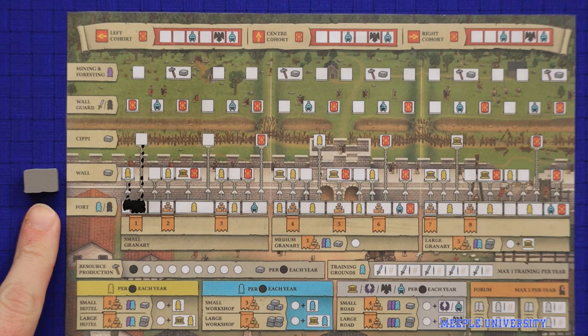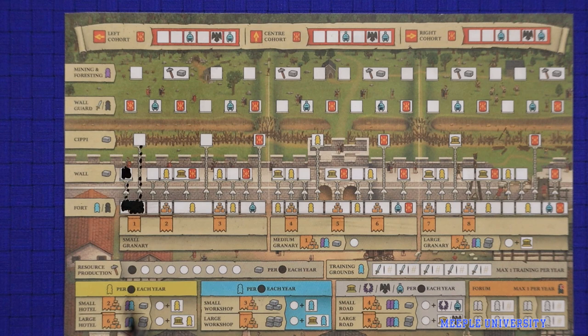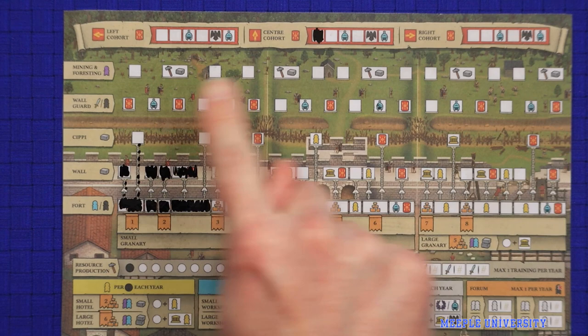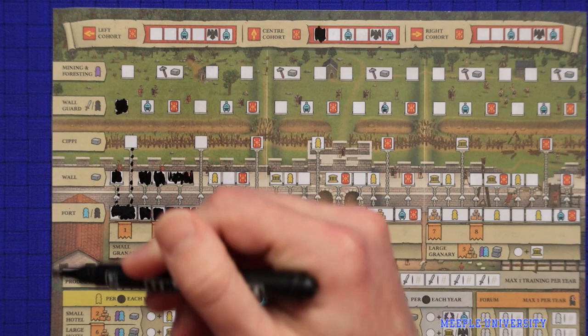The wall and the zippy both cost building resources to construct — you spend one building resource and fill in the next box as long as you've filled in its connected chain. These are a good way to gain civilians, renown points and steps on your cohorts. When you gain the cohort icon — the red shield — you may cross out the leftmost open box in any one of your three cohorts. The wall guard is the other way to gain cohort; the primary way is to spend a soldier to cross out the next step on the wall guard track, giving you cohort when you cross out the red shield.